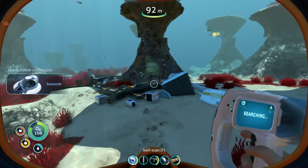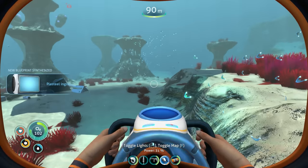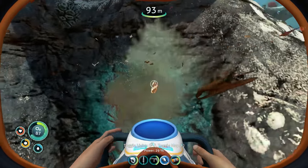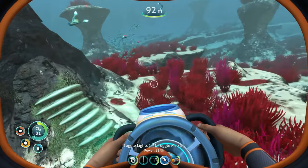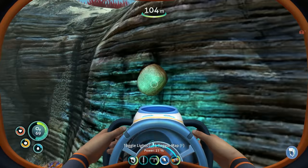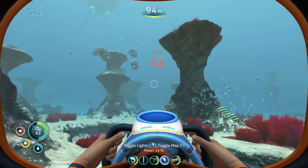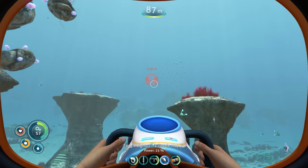We've got all the Seamoth fragments, so now we need to craft the thing. We're going to need silver and gold — I need so much silver and gold, give me all the goodies. There's some gold — I think we needed like one gold. Inventory's full — darn it, I missed a silver. That's a lead — I'm going to need a lead suit pretty soon. There's another piece we'll come back for later.